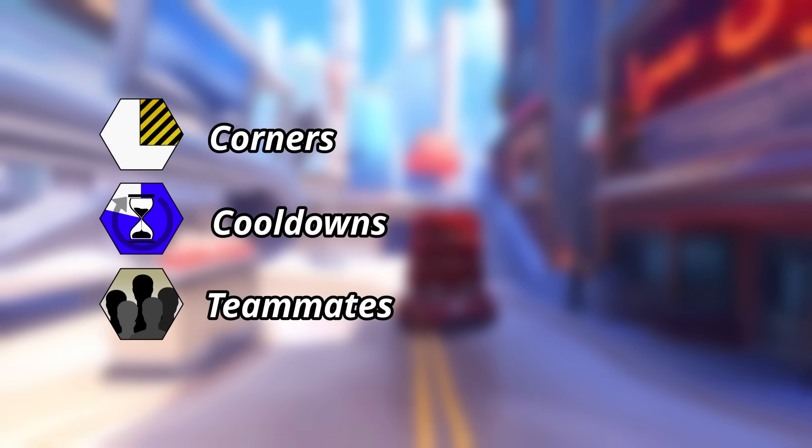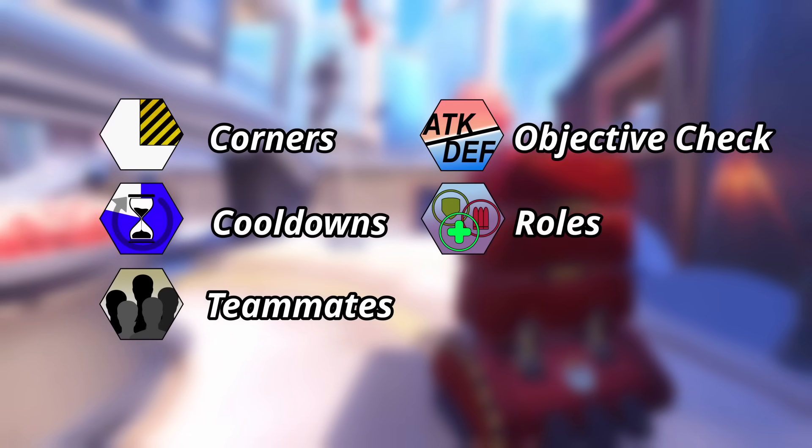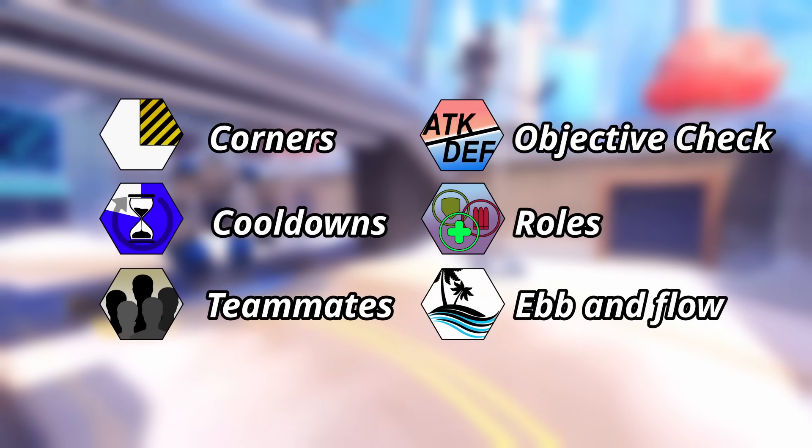The list contains six concepts, which are corners, cooldowns, teammates, objective check, roles, and lastly, ebb and flow.